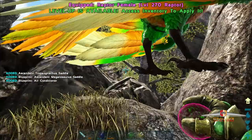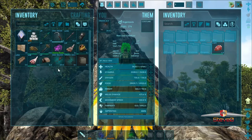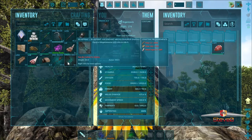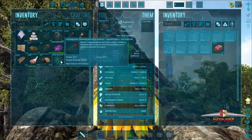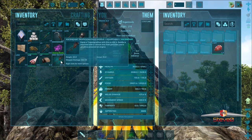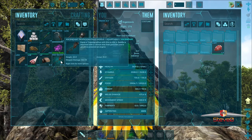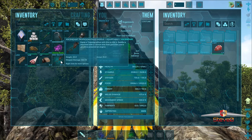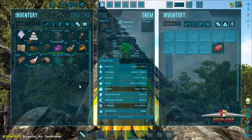It only had 10 health left so I just had to grab it without looking. Megalosaurus saddle and a tropegna saddle - oh is that a new bird? Yeah, that's right, that one. And an air conditioner blueprint - let's drop the air conditioner one.